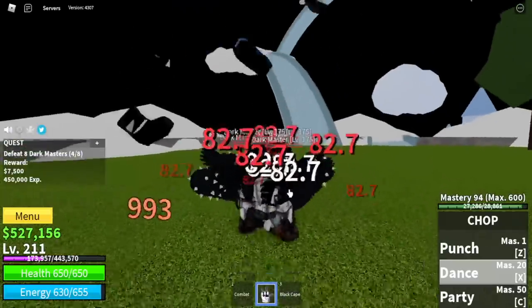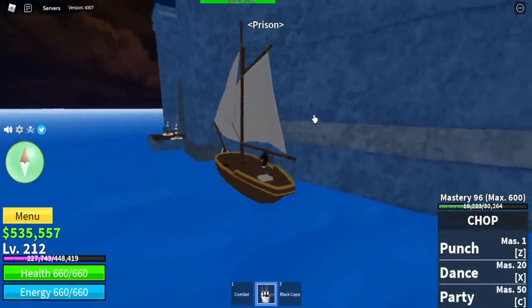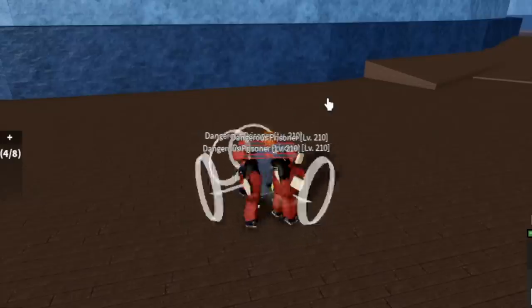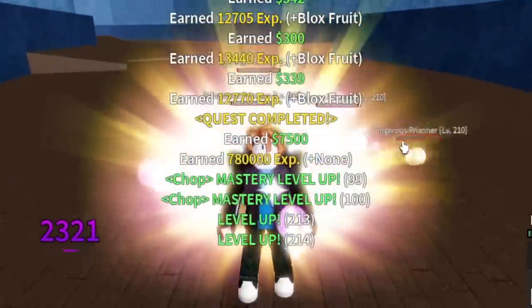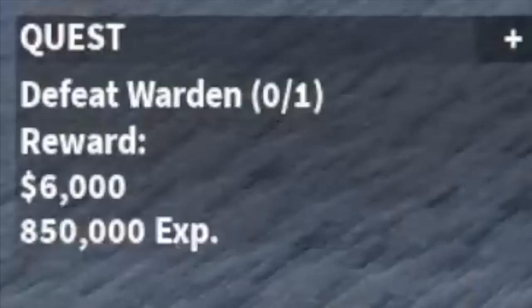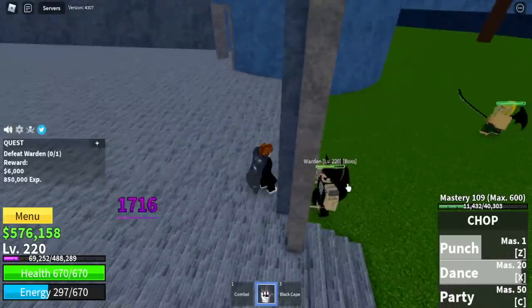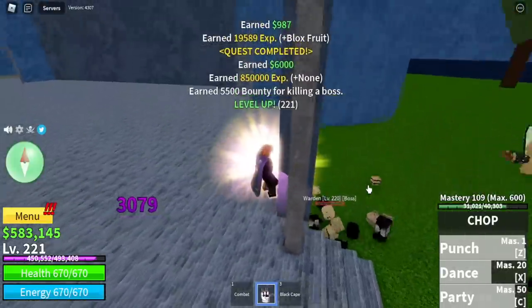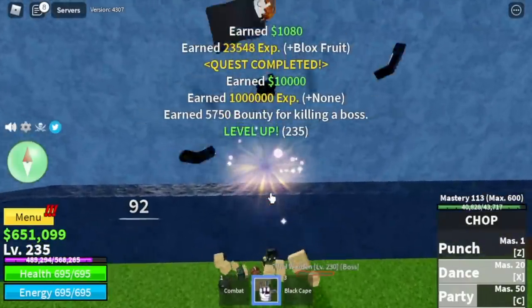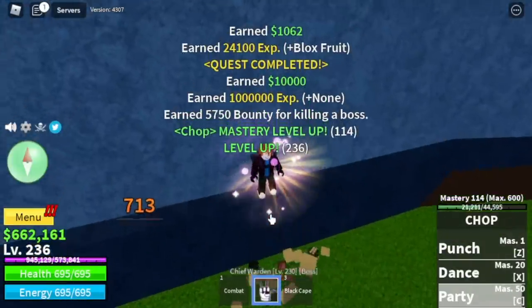We're going to leave this area at level 212 and move on to the Prison. We're going to start defeating the Dangerous Prisoners — they're sword users so no damage. No tips here, just keep defeating them until you reach level 220. Then the Warden, the boss here — just do Wall Strap and they cannot damage you. Same with the Chief Warden. Keep defeating them and do server hop until you reach level 250.